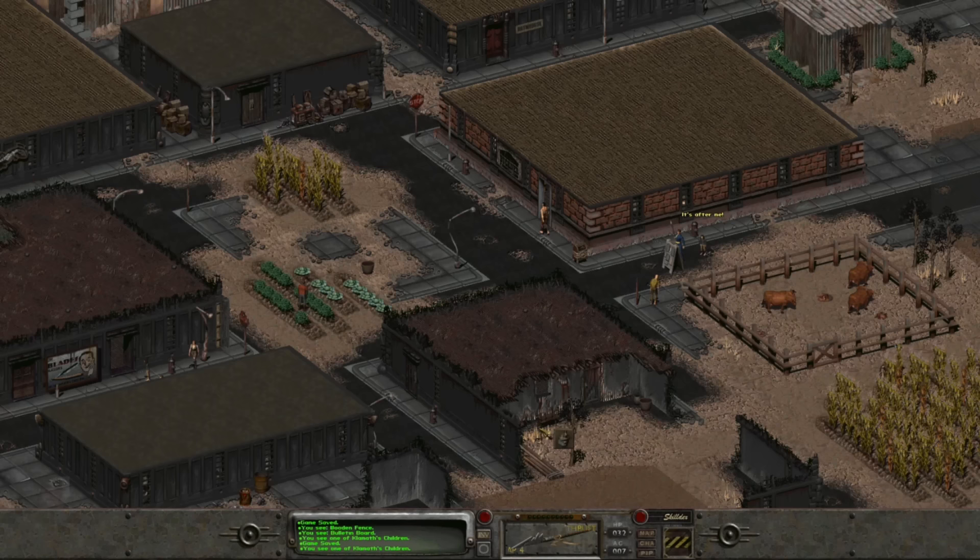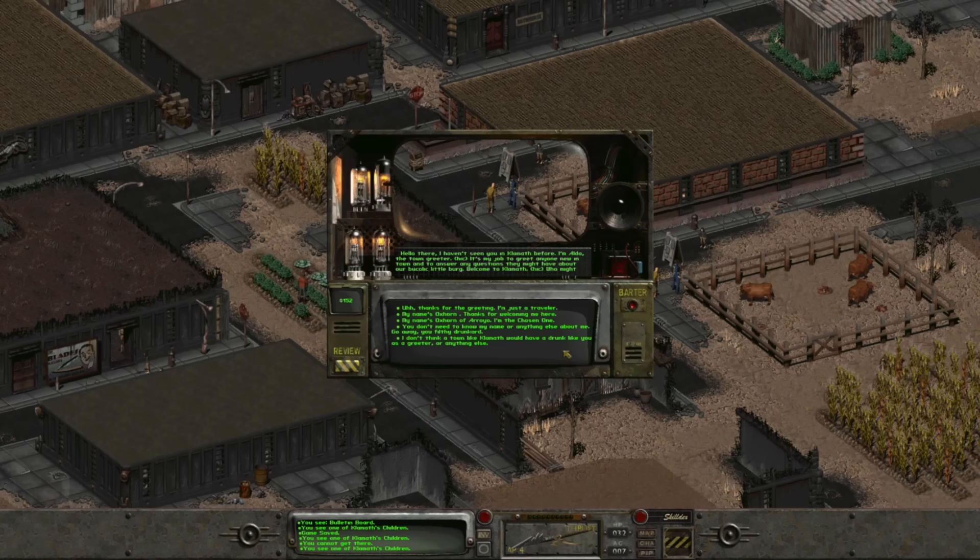We have a lot to do. We'll start by talking with a guy standing by the brahmin pen. His name is Aldo, and he's the town greeter — happy to give answers, but he requires a tip. He looks a bit drunk. We can give him five bucks to open up. When we ask about Vic, he says he hasn't seen Vic in a while and that he's likely run off somewhere. That means we're not going to find him here in Klamath.